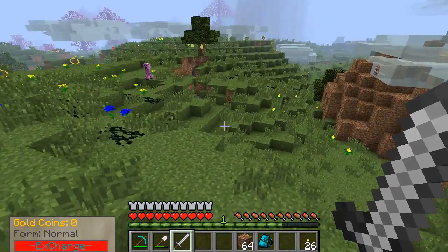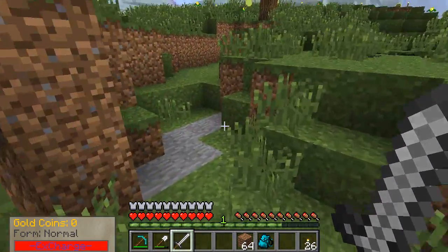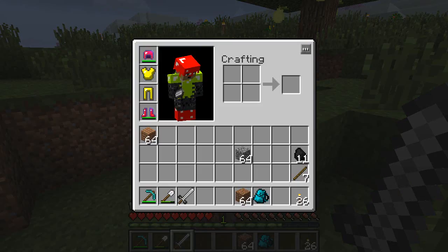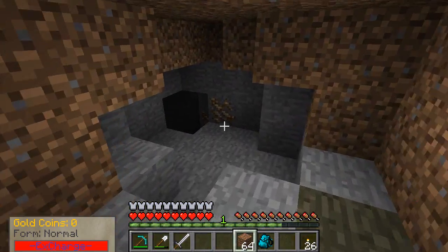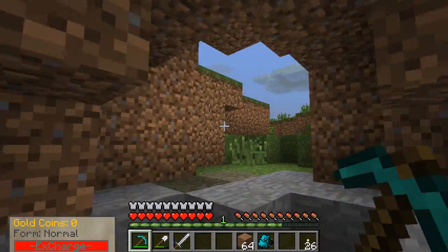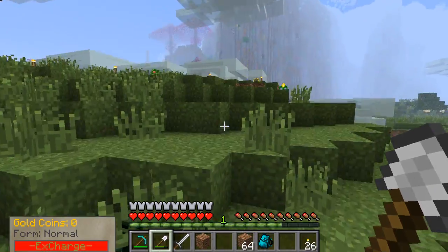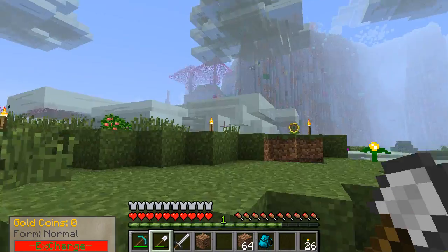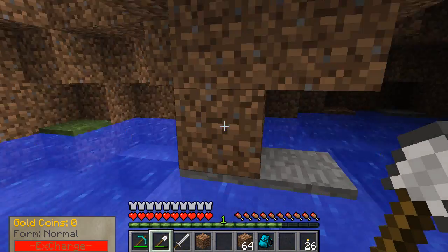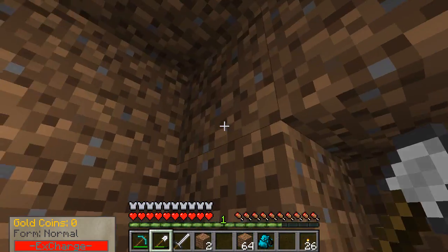Looks like a dirt creeper blew up right there. I was jumping randomly — I wasn't jumping. Looks like I found a cave already, but dirt creeper. Now let's explore. I need more coal — this is what I forgot to bring. Is this a dead end? It's a dead end, not worth it. I'm bringing my diamond pick with me. Let's just get some obsidian so I can make another portal. Wow, that's a huge mountain. Another random hole that has no exit.